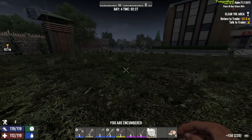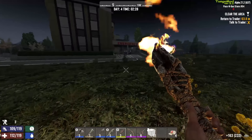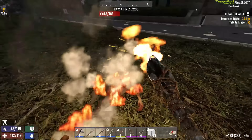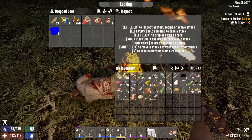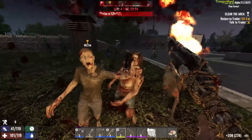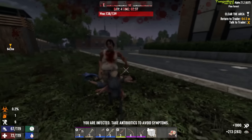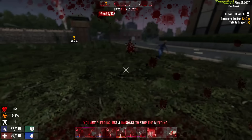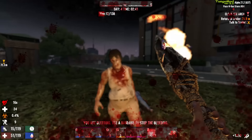Everyone, thank you for joining me and welcome back to Seven Days to Die. I hope you're all having a wonderful day. We have a horde — let's get rid of them and get them out of the way, start our day. We've got quests to do, we want to get to tier two. These are feisty zombies, they are runners. I'm infected, I'm bleeding, I've got the whole works on me.